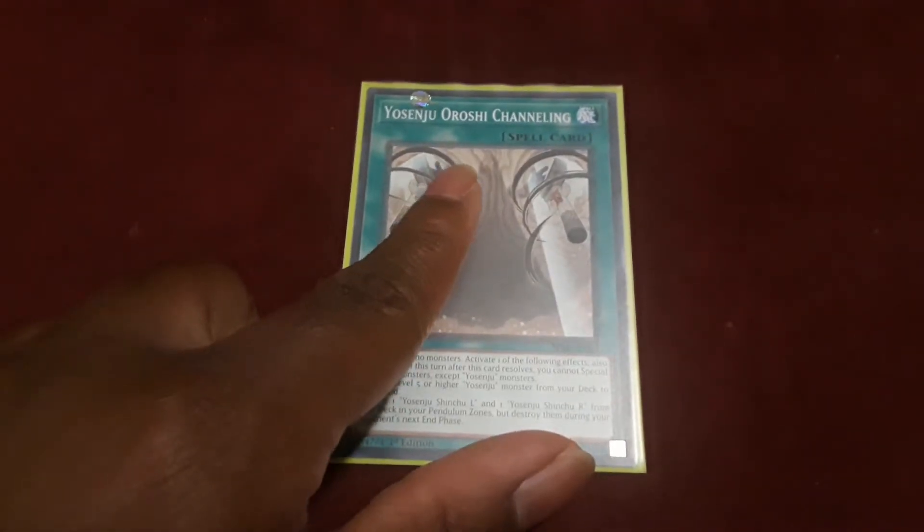Then we have the spells and traps for the Yosinju. We start off with the first spell, Yosinoshi Channeling. If you control no monsters, you can activate one of the following effects of this card. Also, for the rest of the turn, if this card's effect resolves, you cannot special summon monsters except for Yosinju monsters: add one level 5 or higher Yosinju monster from your deck to your hand; or place one Yosinju Senchu L and one Yosinju Senchu R from your deck into your pendulum zone, but destroy them during the end phase of your opponent's next turn.